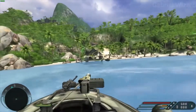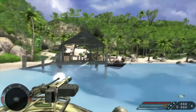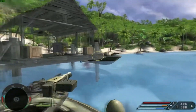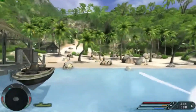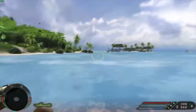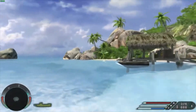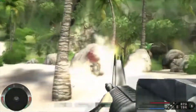Unlike many other shooters of its era, Far Cry 1 embraced open-world gameplay. Players were given the freedom to tackle objectives in a non-linear fashion, using stealth, strategy, and a wide range of weapons. The expansive island setting was teeming with enemy outposts, wildlife, and hidden secrets, encouraging players to explore and experiment with their approach.